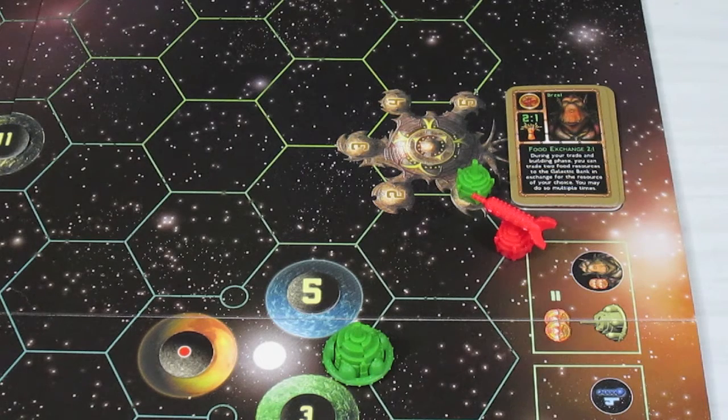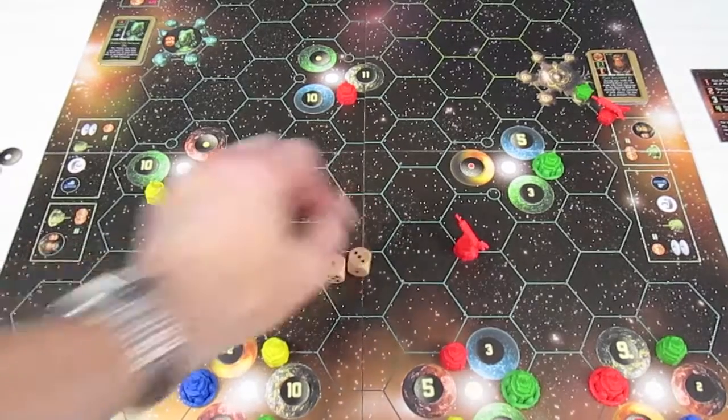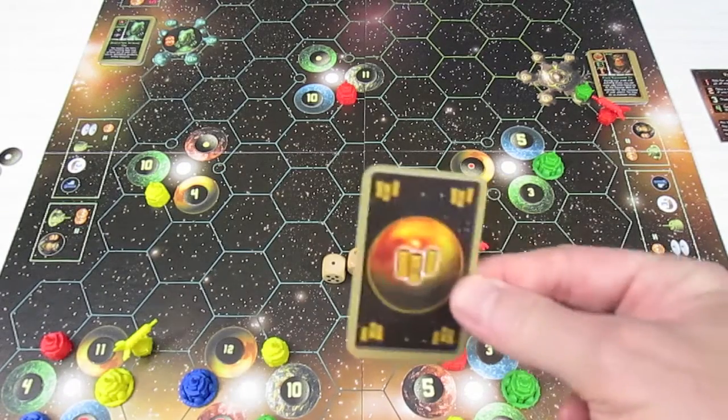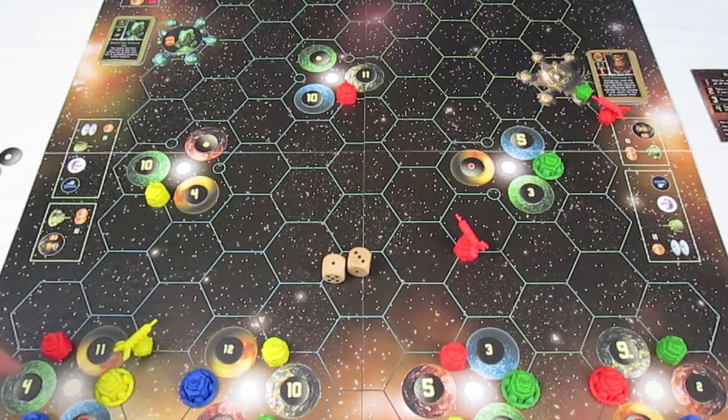That concludes my turn. Over to Craig, who's probably pretty annoyed since he can't build a trade center there now. Craig rolls for resources — a four. Talos collects one fuel from the four hex. There's another four adjacent to Craig only, so Craig gets one food. Craig has less than seven victory points, so he gets two extra cards from the bank.